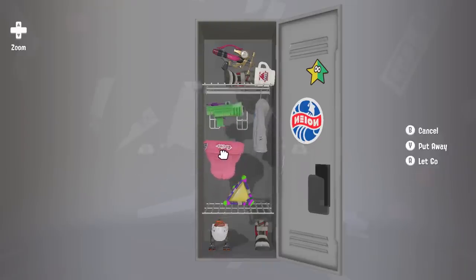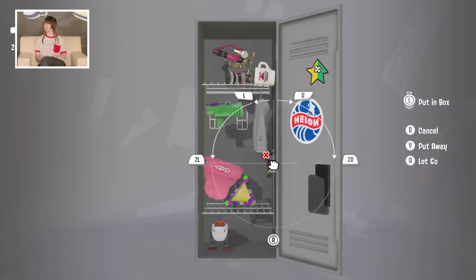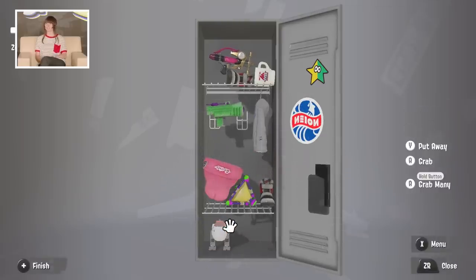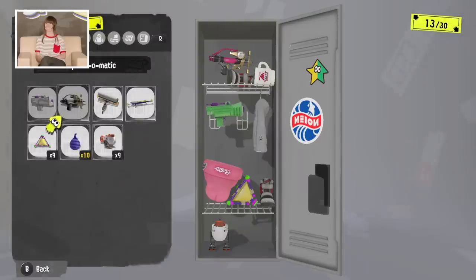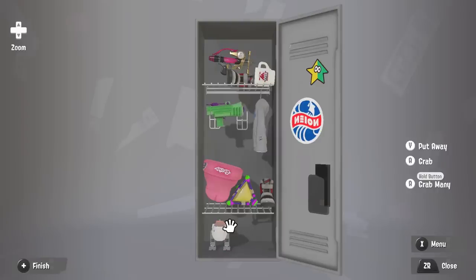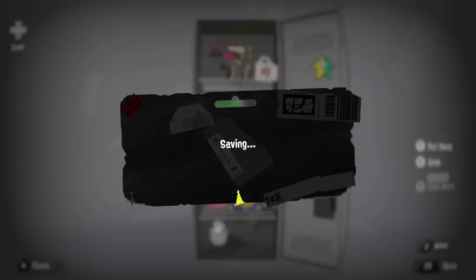You can also see other people's lockers as you explore. So if you see one that looks something like this in your travels, it might be Dutch's. There's also the splash tags, which is another really cool feature new to the game.